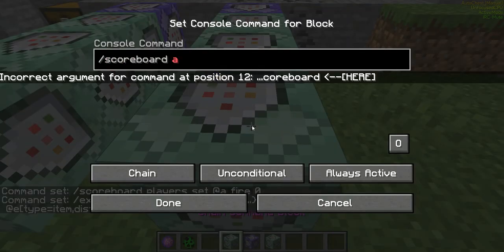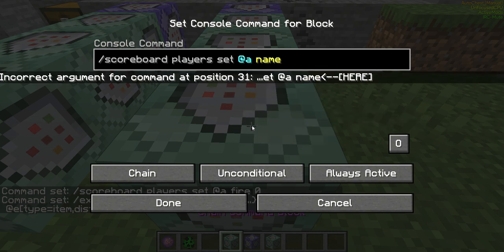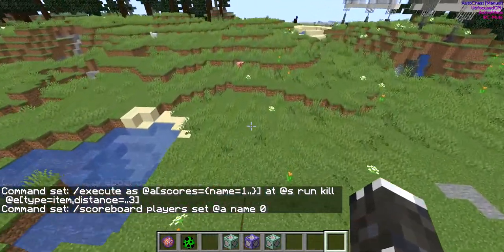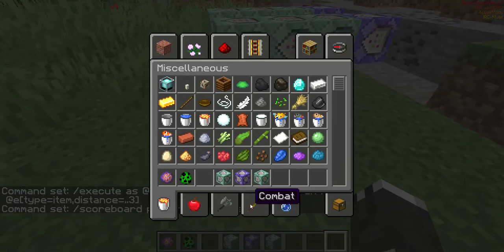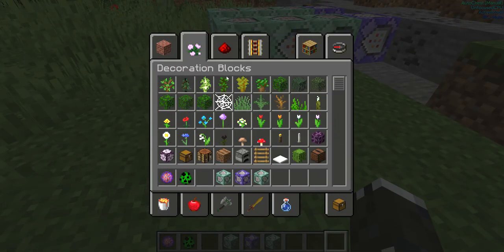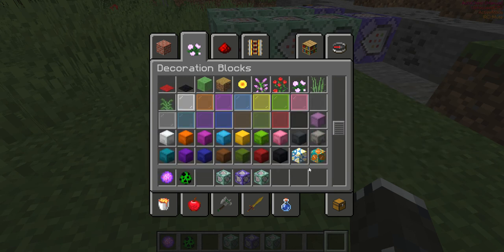The last command is simple: scoreboard players set @a name 0. That sets the score back to zero so it doesn't constantly trigger.